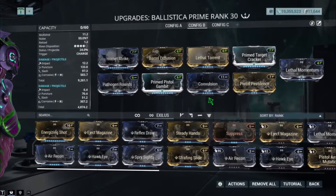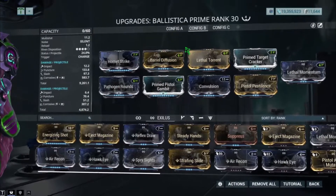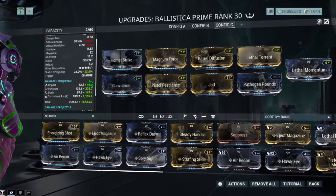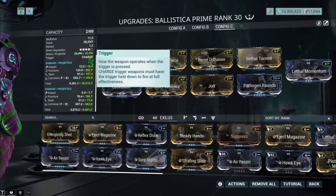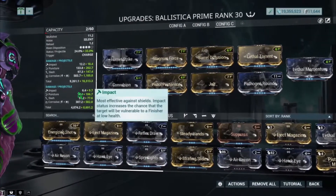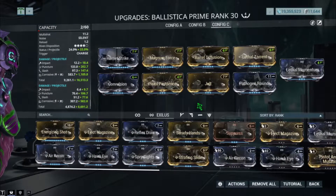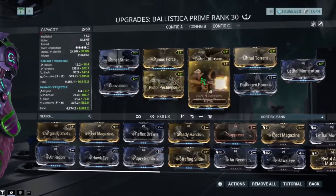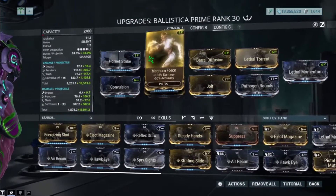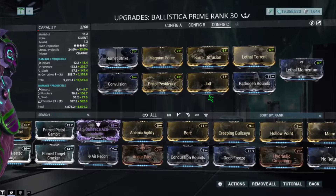The second build is the non-Riven version and uses corrosive status instead of viral. I'll show you the corrosive damage on heavy Grineer at level 170s. This one is basically similar to the first build except it deals less damage. The third build is a pure status build with no crits. It has 33% status chance per projectile, and since you fire around four to five arrows that's roughly a 100% chance to land at least one status proc. The status here is corrosive, but you can swap it to viral, blast, or whatever you prefer — just make sure you have four status mods using 60/60s and 90s. Magnum Force does lower the accuracy, so you can replace it with the Riven or just keep it.